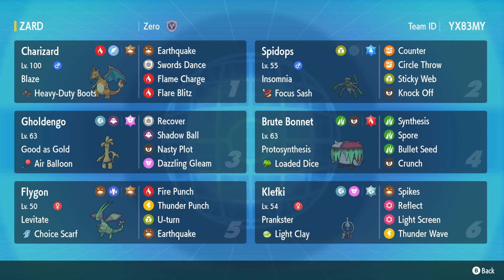Physically defensive Spidops is our lead. You want to throw up Sticky Webs, maybe Knock something off. If there's a huge threat in front of you, you have Counter, and then we've got Circle Throw — if you find a good matchup you can just click Circle Throw and get a little bit of chip on things. Goldengoo is also physically defensive — we got that Air Balloon here. This is the best Goldengoo set: Terra Fairy, Dazzling Gleam, Shadow Ball, Recover, and Amoonguss. We don't even have Make It Rain because you don't really need it. That Ghost and Fairy coverage combo — as we already know from Flutter Mane — is very strong.